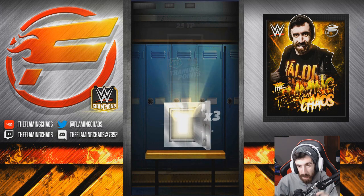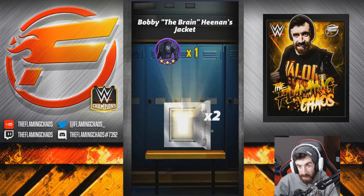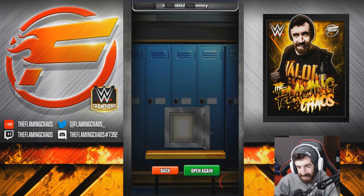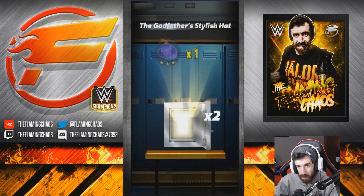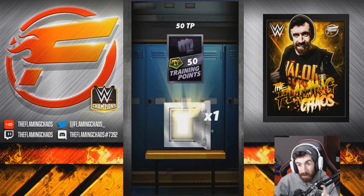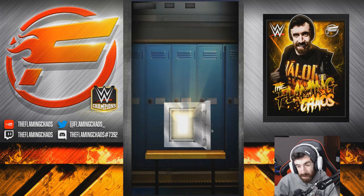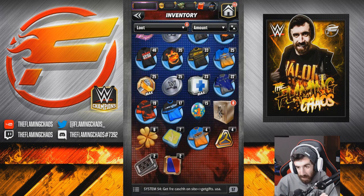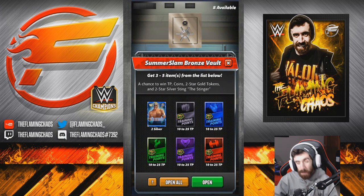100,000. Black TP — nice. And Yellow TP — alright! Just what I wanted. 50 TP, 5000 Headliner Chips. Can't really be mad about that. Alright, we have 8 tribes now. Let's see if we can get Stinger.